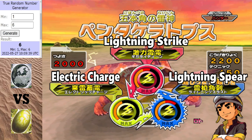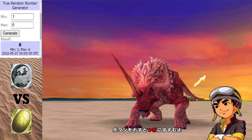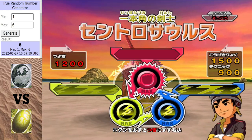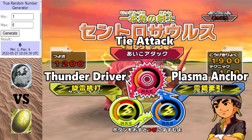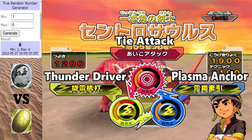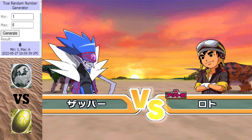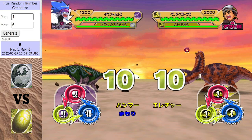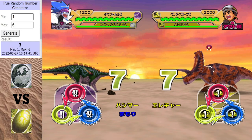Let's see what the second dino is — is it Styracosaurus or Anticeratops? It's Centrosaurus again. Wasn't this the team in the first match of the tournament? The Lightning Egg's first team in this tournament was Centrosaurus and Pentaceratops, and its last team in this tournament is Pentaceratops and Centrosaurus — of course the order is the other way around. Let's see who wins this matchup then. The Lightning Egg needs to win this to keep its tournament hopes alive.